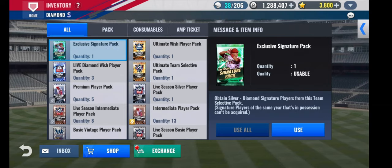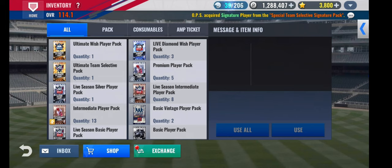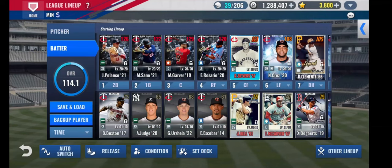Now let's go with the Exclusive SIG Pack. If we dupe, we have dupe protection. Minnesota Twins. Carlos Correa. Byron Buxton. We will probably GI him at some point, but it's not a great year for him — it's not a great SIG card.